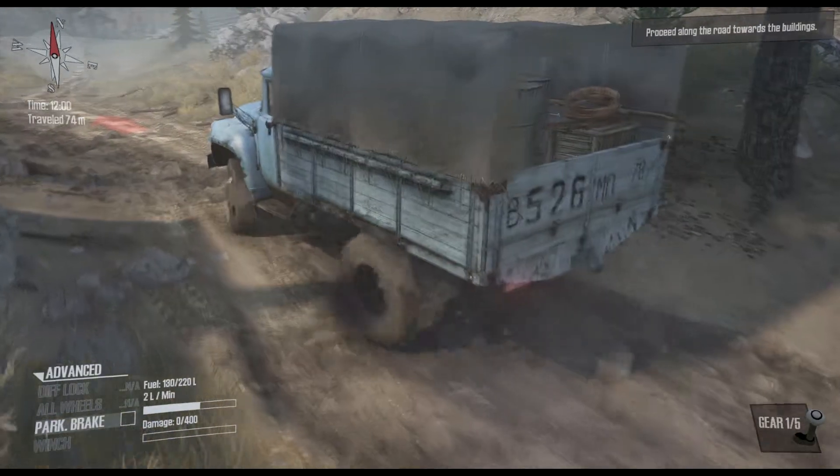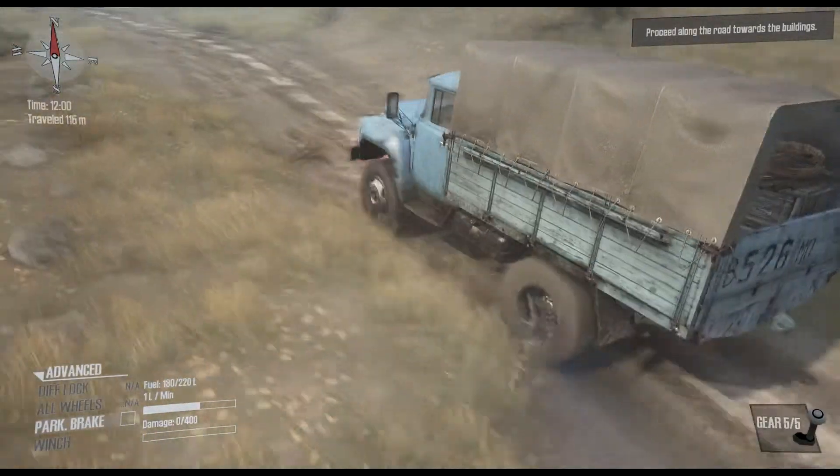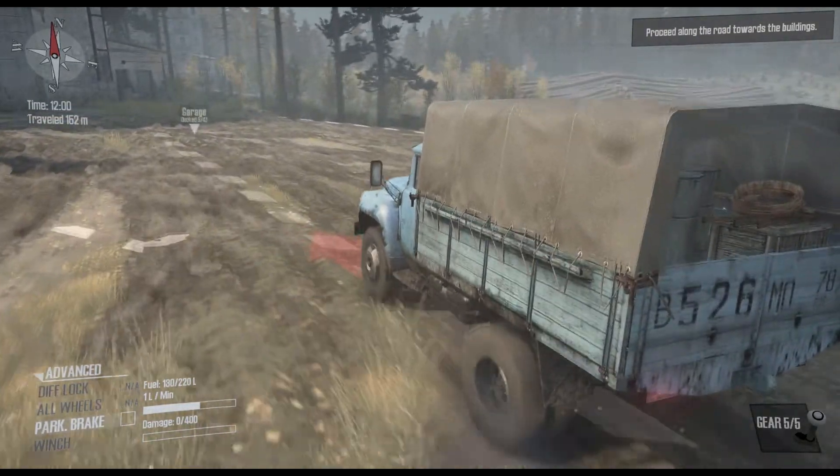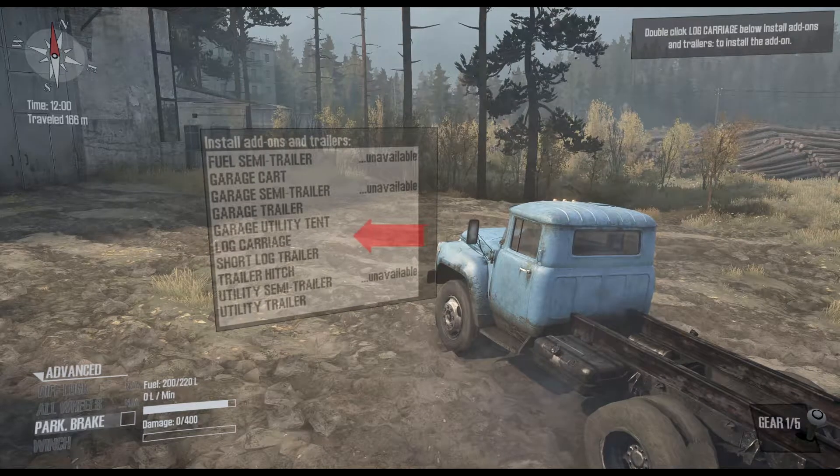Very good — we've released the winch and we can just carry on driving. I think that's going to the garage. You've arrived at your garage where you can install add-ons and trailers. Your truck can also be rescued and brought back here. Now double-click the log carriage — we need to get a log carriage fitted.